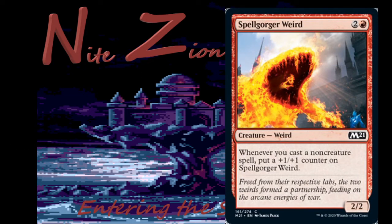Spellgorger Weird is a reprint from War of the Spark — two colorless and a red, common two-two Weird. Whenever you cast a non-creature spell, put a plus one plus one counter on it. This is your blue-red spell payoff and it's very good — way better than Pyroceratops. It single-handedly brought together an entire archetype in War of the Spark. Already in the format so it won't see new constructed play, but it's absolutely a card you want several of.